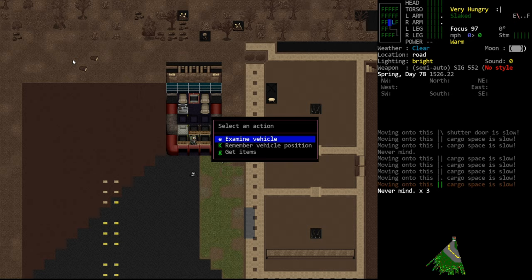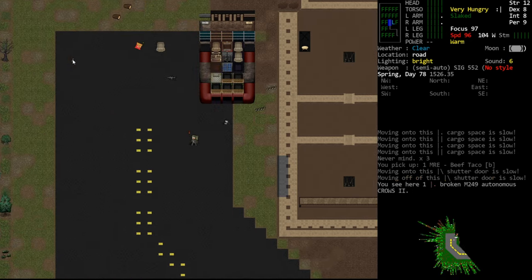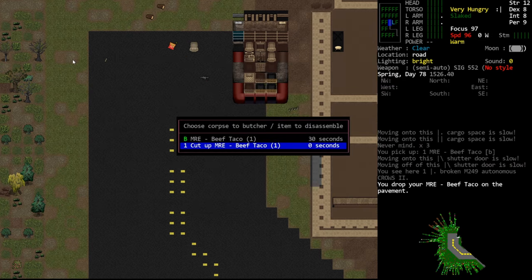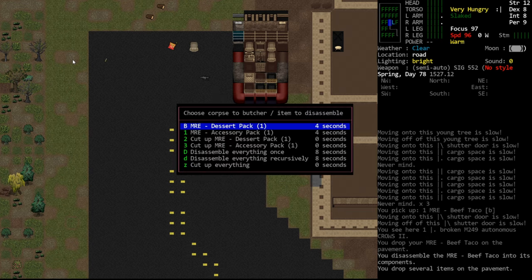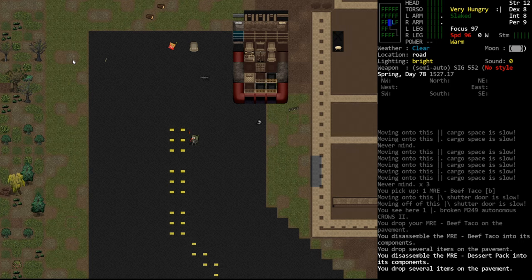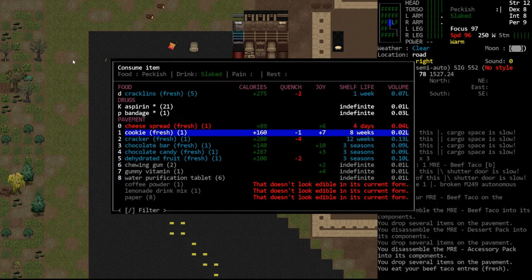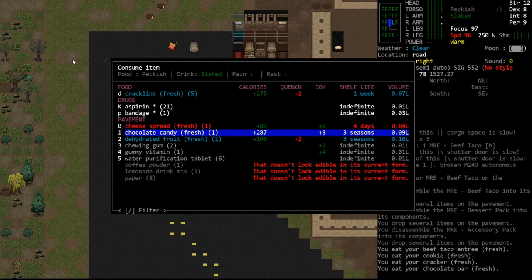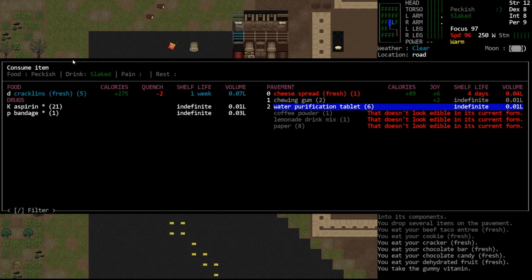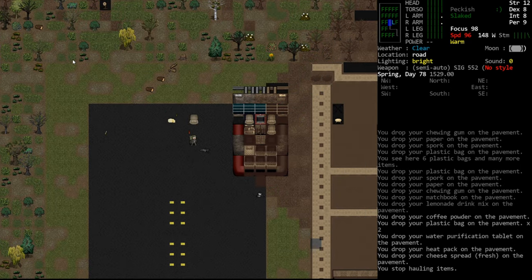What am I looking for? I'm looking for MREs. So we'll just grab a beef taco — sounds delicious. I like tacos. I only eat soft shell tacos because I do not like hard shell tacos. We'll take everything apart here and eat what we want: beef taco entree, cookie, cracker, chocolate bar, candy, dehydrated fruit. Eat the multivitamin. We'll drag this stuff up here — we don't really want most of this.